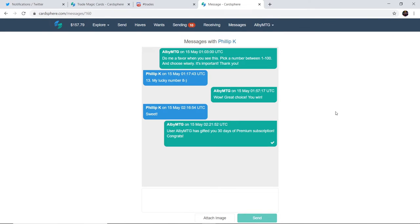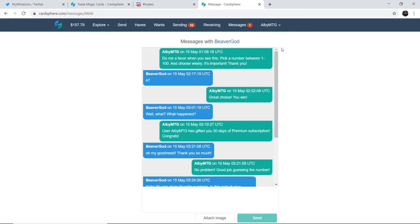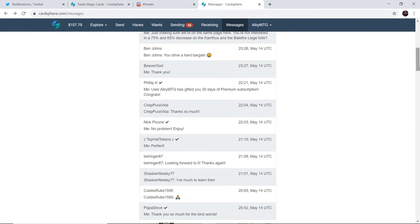After Crisp Pura Vida, we have Phillip K., who received 30 days of Cardsphere Premium. I told him to pick a number between 1 and 100 — he went with 13 because it's his lucky number, and of course that was the winning number. Well done Phillip. After Phillip, we have Beaver God — I believe the final person receiving one month of Cardsphere Premium. I told them to pick a number between 1 and 100; they went with 47. I said 'Great choice, you win.' They replied: 'Wait, what? What happened?' Then the message appeared: 'User LBMTG has given you 30 days of premium subscription.' They responded: 'Oh my goodness, thank you so much.' I told them it was all on them — they guessed the right number. Congrats on your free Cardsphere Premium, Beaver God.